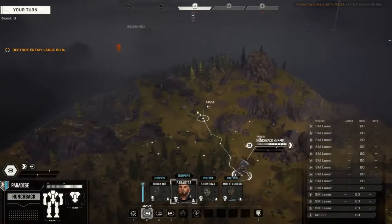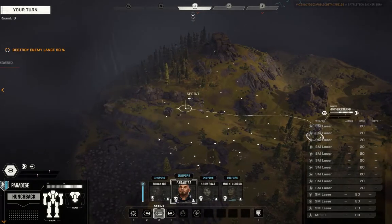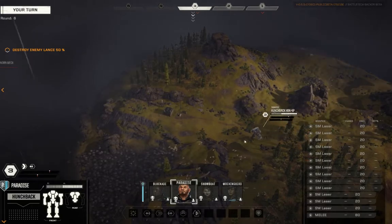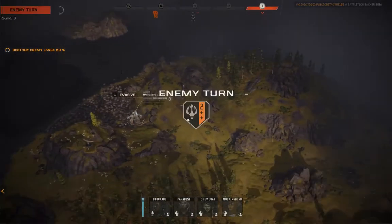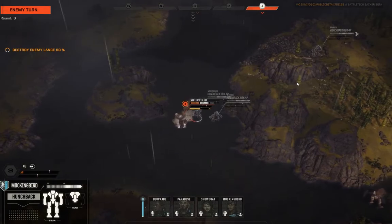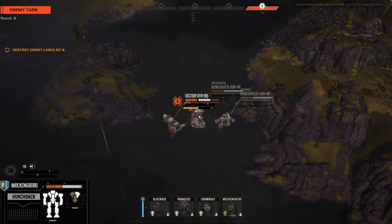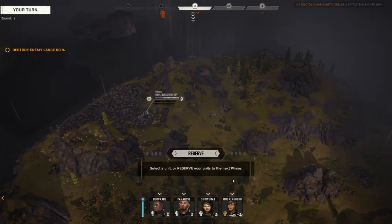All right, Paradise — hunt this guy down for crying out loud. We need to move down kind of through here, sprint to there, face that direction, just find the guy. They didn't know they were coming into Punch Club — they certainly found out soon enough. Although, is the Victor going to join us in Punch Club? No — he's going to try and take my back. Whiff with the AC20, land a couple of lasers. You're fine Mockingbird, keep it together.